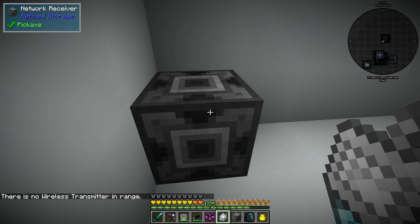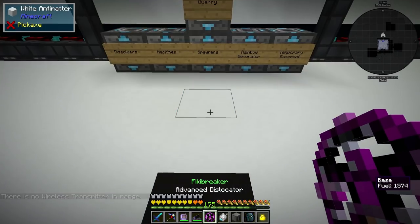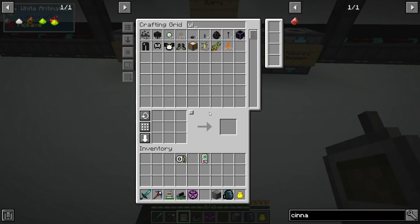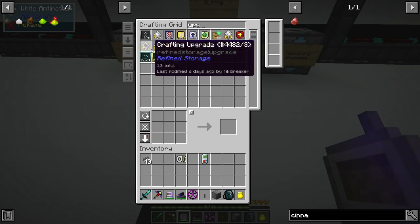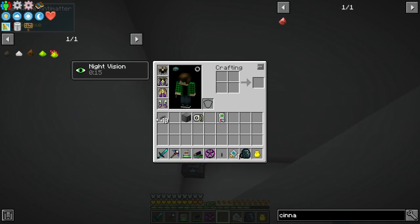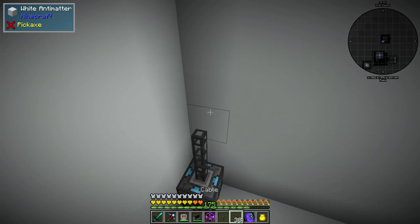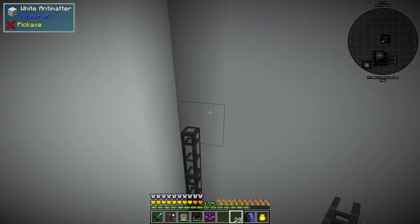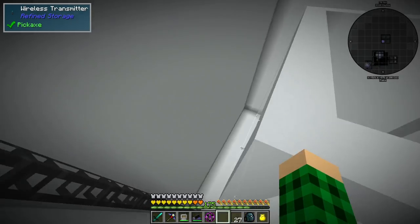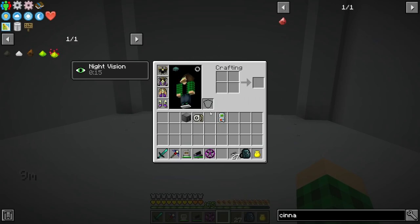The first thing we need is a network receiver, so I'm just gonna shift-right-click it with the card, go back to the base — I already set up the transmitter down here so we can link it up. Then we grab a wireless transmitter and also some cable and some upgrades. Let's do four. We head back to the quarry and hook this up, bringing cables all the way to the top. The receiver is hooked up with range upgrades, so we now have wireless access.